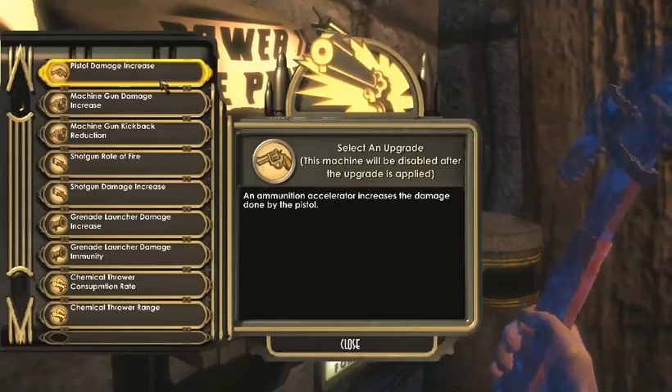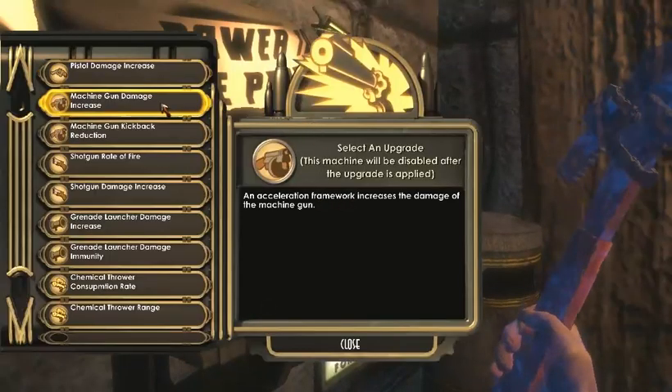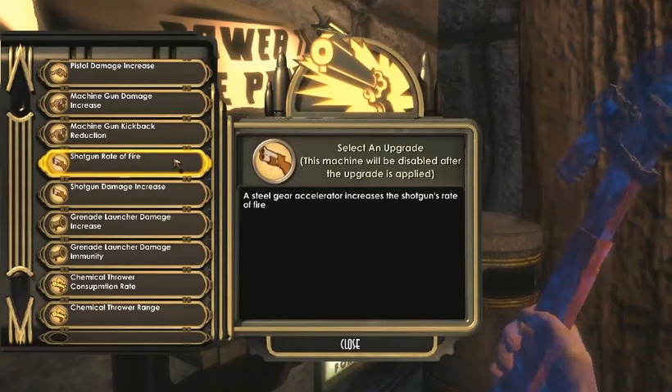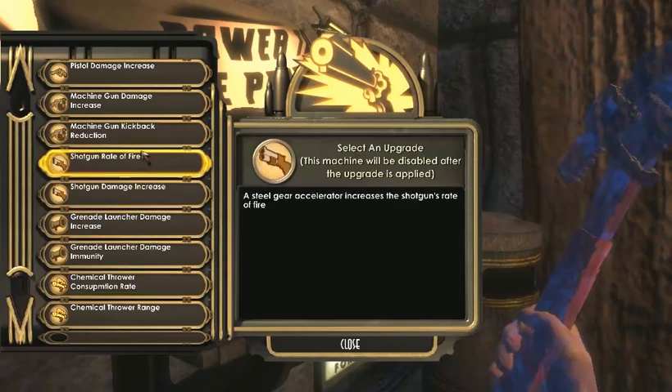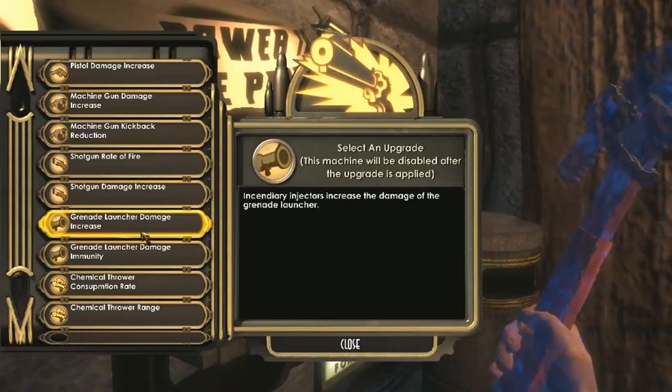Let's not mess this up this time. Damage increase? Machine gun damage increase. Shotgun rage or fire damage? No. Grenade launcher damage immunity — I'll need that at some point, well maybe I don't. Chemical thrower I've never really used before in my previous playthroughs. I think machine gun damage increase is the most practical one at this point. I'll max out the grenade launcher but I'll really use that only for some big daddies and the boss fight at the very end.